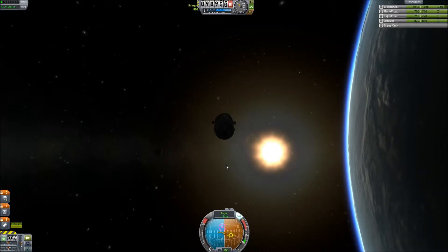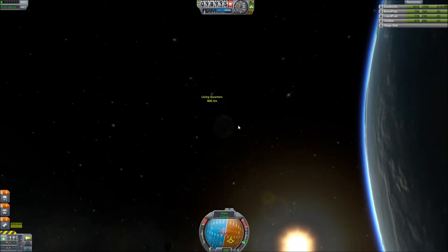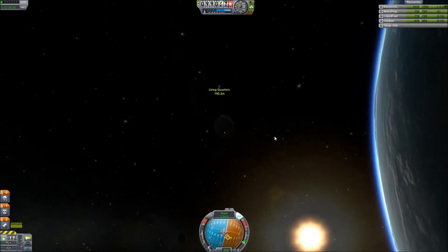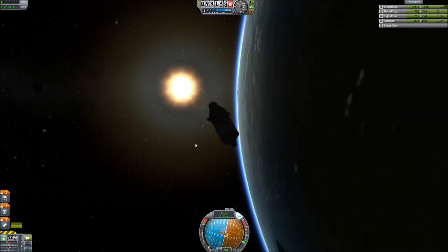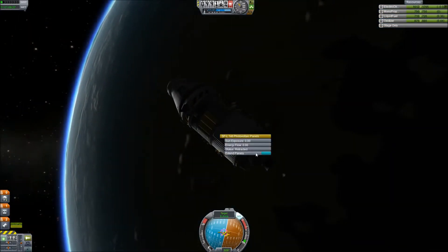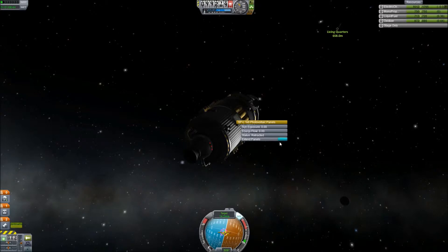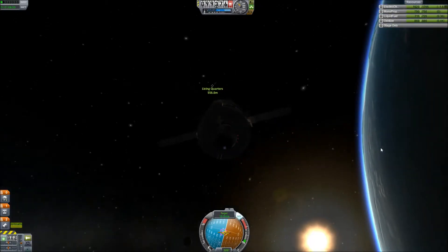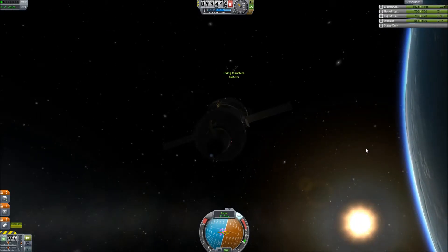I think this way. That's the way I wanted to go, right there. Now let's burn a little bit. We do have... let's extend our panels. Extend the panel — there we go, just to get some power. As you can see there it was a little low — now it's coming back up. Why didn't I switch out the panels to the other kind while I was thinking about it?